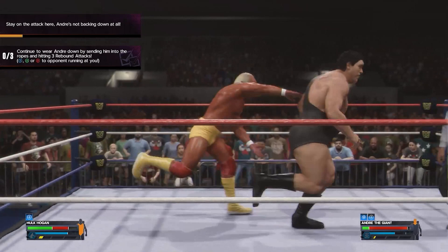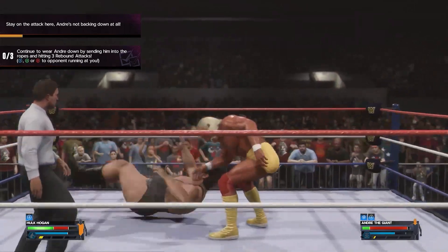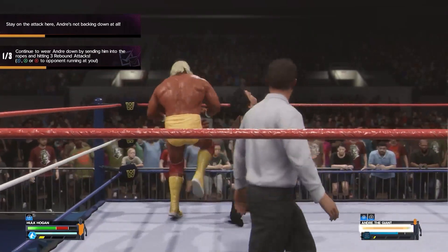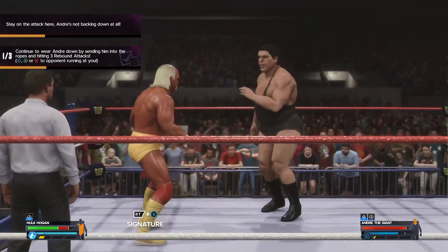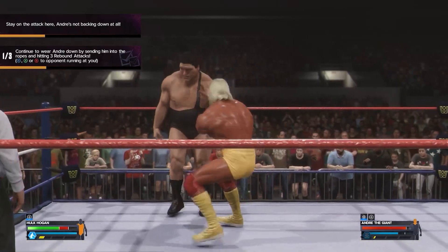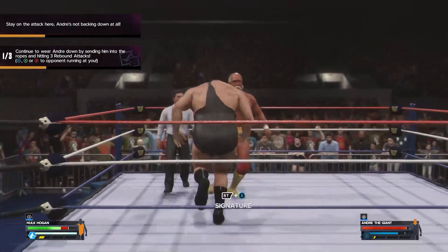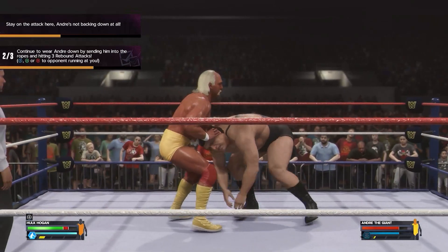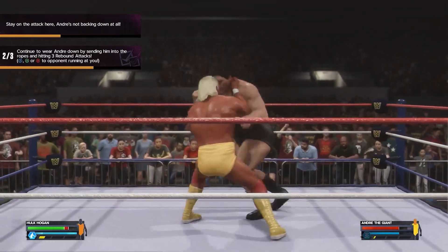Next, we've got to wear him down by sending him into the ropes and hitting him with a certain combo, every single time, three times. Unfortunately, sometimes he will roll away or maybe throw you over instead. Basically, you've just got to throw him towards the ring — it doesn't matter which direction — and get an X, A, or B whilst he's running at you. Normally it's kind of like a flip, just to wear him down a little bit.